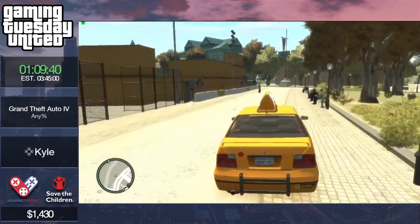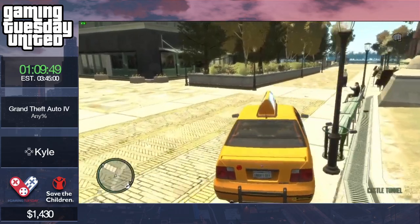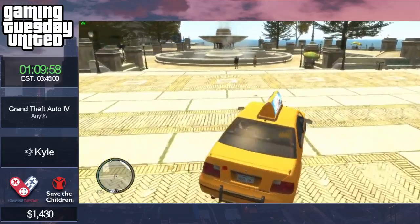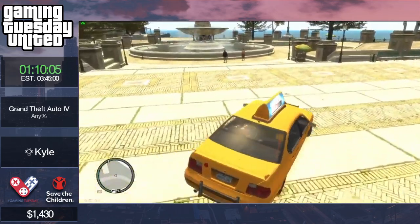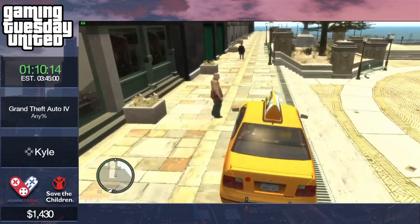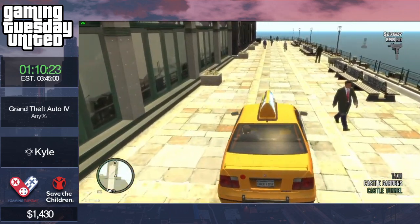If you get a cab with a passenger and drive it to the next mission's marker, it will respawn with the driver in it, so you don't have to drive all the way from the pier to get another cab — it'll just be standing still there. This strategy can be annoying because if you get a wanted level you cannot get phone calls and you need two of them.